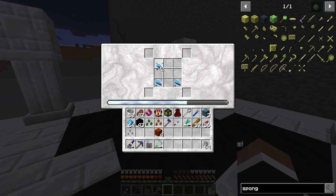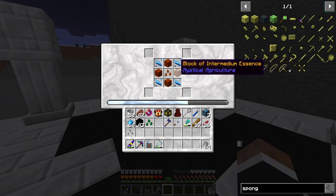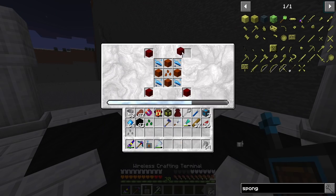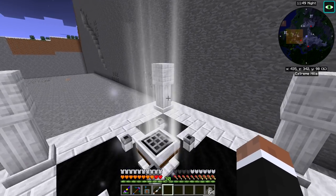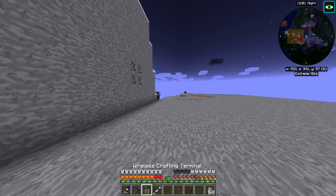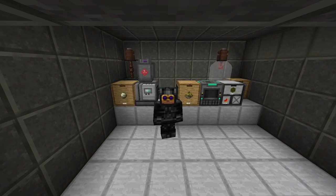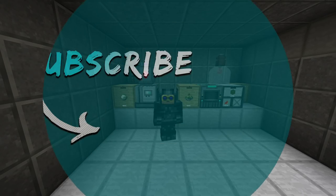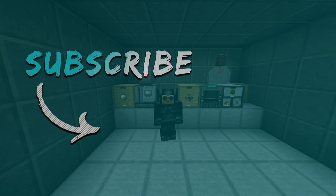I know this is getting a bit long, but I think we can manage this. Can we do wart? We just need like 4 blocks. Nether Seeds — excellent! Anyways, that's everything for this episode. We got the Nether Seeds — I always want to say Nether Star Seeds, not sure why. I hope you enjoyed the episode; if you really enjoyed it, you can hit that subscribe button. I'll see you next time. Thank you for watching — take care and stay funky.